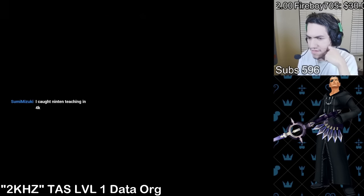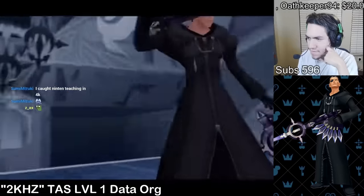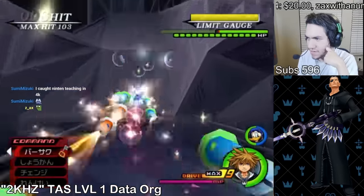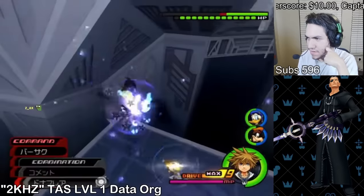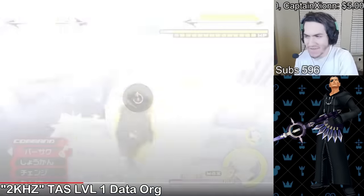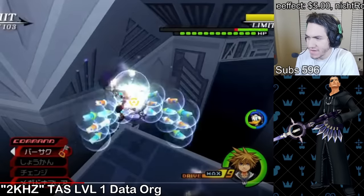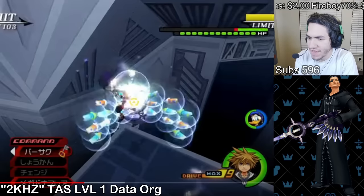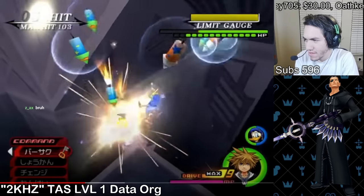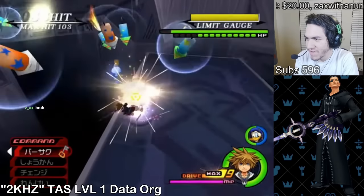Now he's doing - I guess he's doing them in clockwise order. Here's Xigbar. Final Form Flare, and he's going to do the horizontal loop. Donald threw an Elixir and then he did Duckflare like the frame that he could - that's incredibly hard to do. I've never seen anyone do that in real time. He had to keep Xigbar staggered during that. He's going to do this the whole fight - that's crazy.